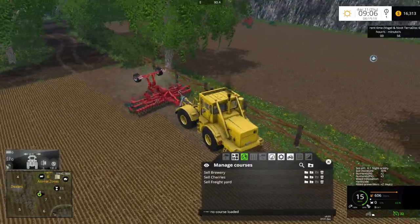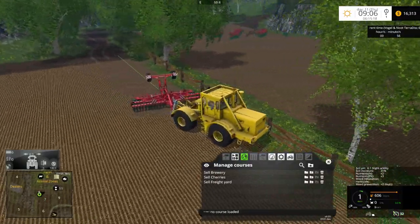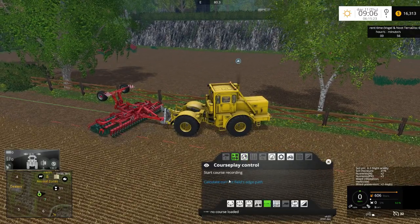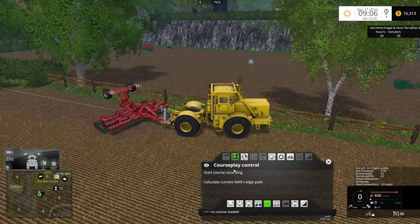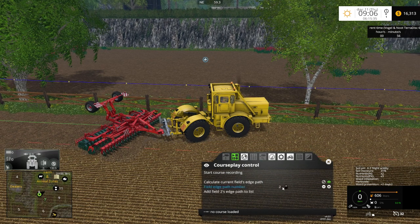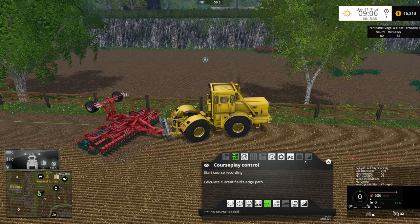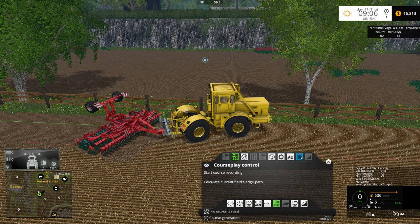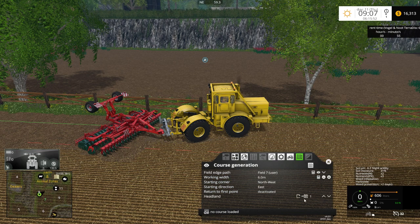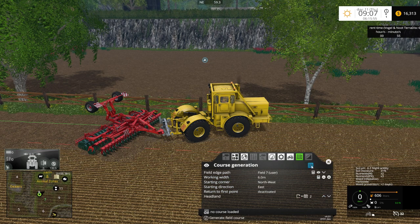So even though this thing requires 220 horsepower — oh yes, this one does not like the GPS mod, I had forgotten about that. We'll do it this way then. Stop — calculate current field. Was this field seven? Let's see — field seven. We'll put it into field work mode and say start at field seven, six meters, starting corner northwest, heading east. We'll do two headlands after the fact — generate the course.